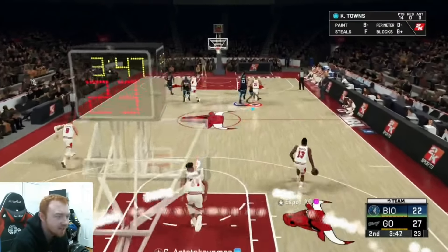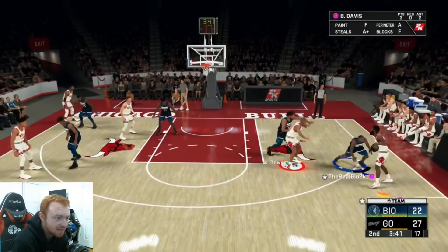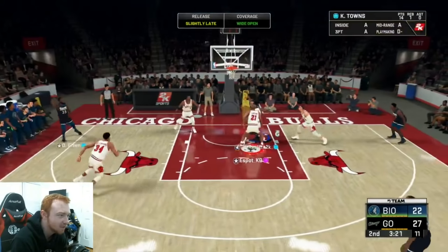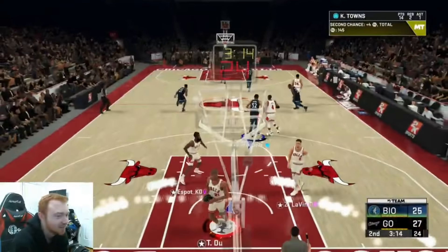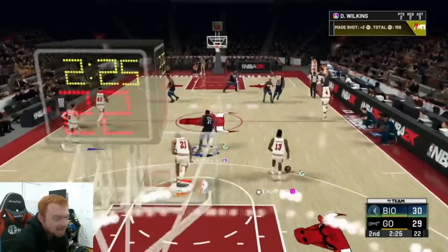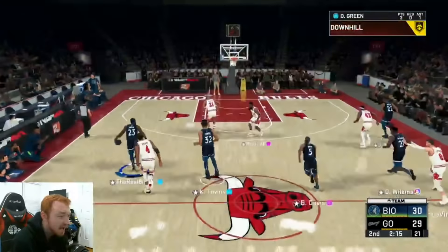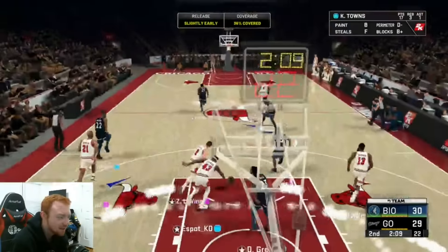Everybody is playing great, we're playing the defense we need to be — he's just still making contested stuff. Good pass to the corner, Draymond wide open — I need you to knock that down. Good rebound from Towns, second chance opportunity. Third chance opportunity for Draymond — there's the green that we needed. Towns with another good green bean on that three-point line. His release is so good and I think that's honestly what separates him from a lot of these other centers.